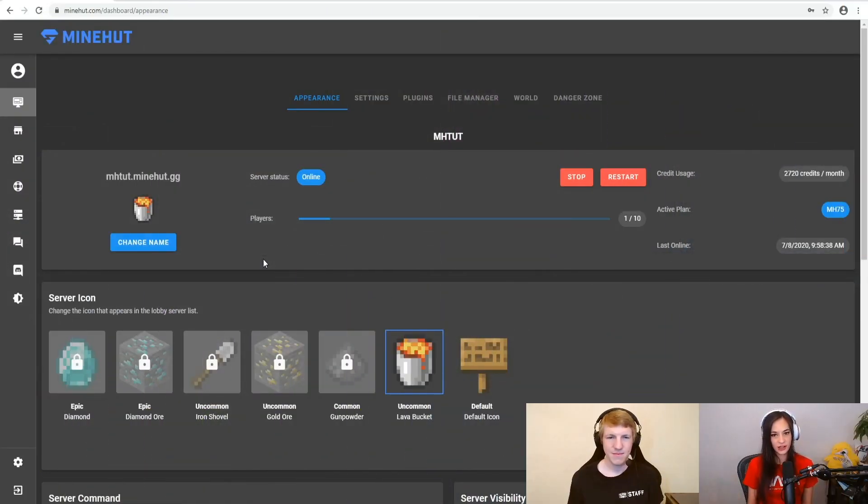So here we are on the server. Like usual, you've got to go to Plugins, type in the plugin you want, which today is Silk Spawners, restart your server, and then head on in. We've already done that, so we're going to just head on in.